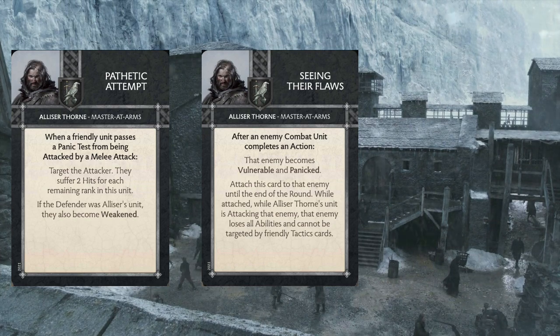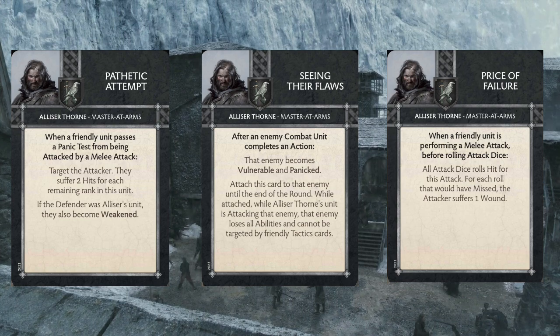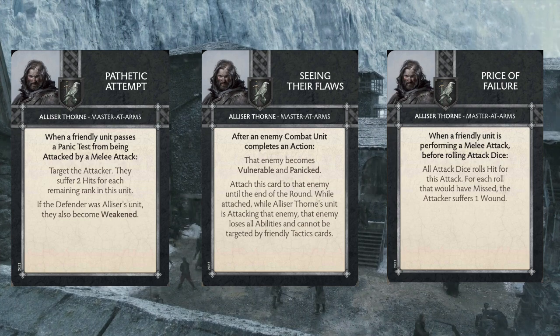Finally, we have The Price of Failure. This triggers when a friendly unit is performing a melee attack after rolling attack dice — all attack dice rolls hit for this attack, and then for each roll that would have missed, the attacker suffers one wound. If you really just need to get the hits through, Price of Failure works really well. Hitting on threes, there's about 33% of your attacks that are going to miss. But with a 7-7-4 attack stat, you're not really too worried about losing some wounds, especially if you're getting wounds back from Prey on Fear. Price of Failure is an okay pull on the Shadow Tower spearmen when you're just trying to make sure your attacks connect.